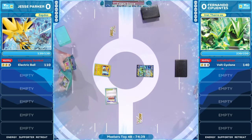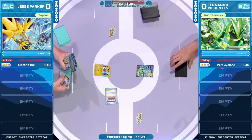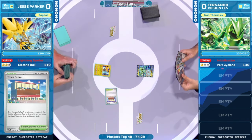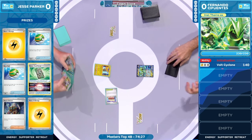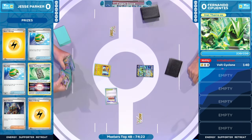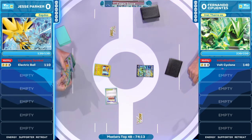We're starting off our Masters Top 8 between Jesse Parker and Fernando Cifuentes. We're starting off with the Town Store coming into play, nice and early for Jesse. That's going to get us a quick look into the deck. You can see him eyeing up all of these Pokemon, seeing what resources he has in the deck and what is in the prize cards. Access to the Forest Seal Stone is something you think about very often with a card like the Town Store, but we don't see a Pokemon that can use this card yet.